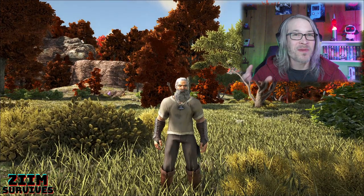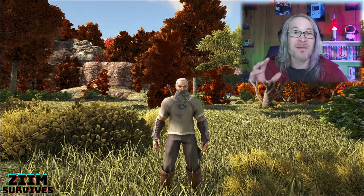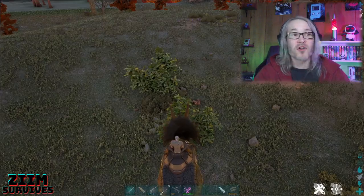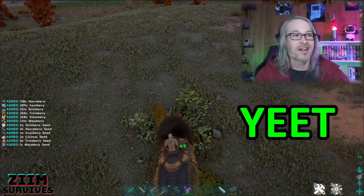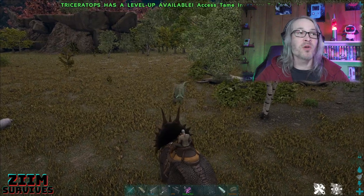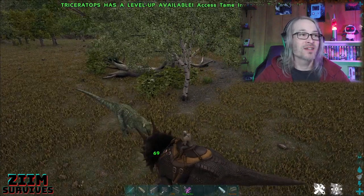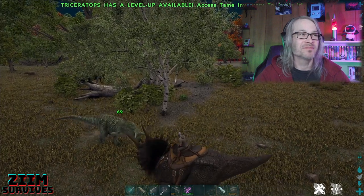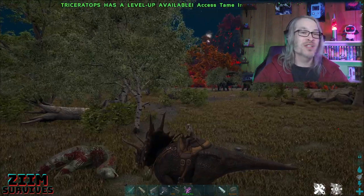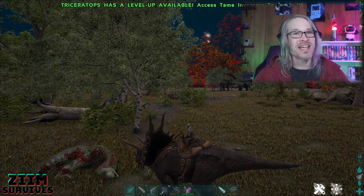One of the biggest tips when you're starting out: always tame a Triceratops first. He collects berries which is super important for narcotics, and he can protect himself pretty well against tougher enemies by pushing them back before they can even hit him. So he collects berries, defends you, and he's a pretty easy tame.